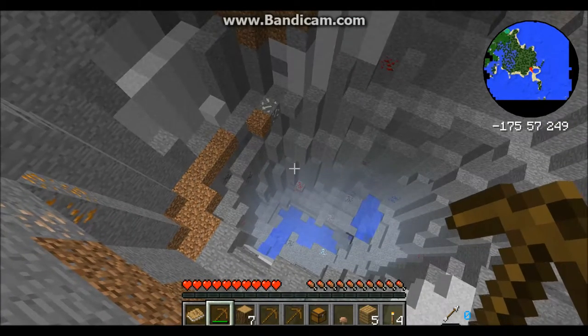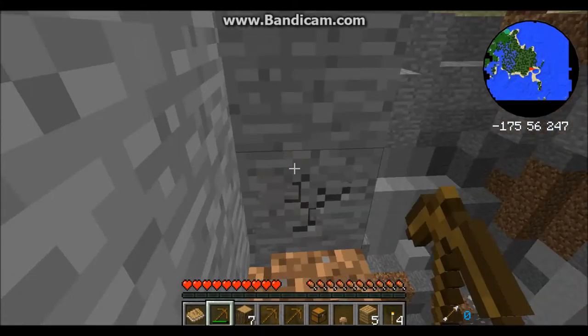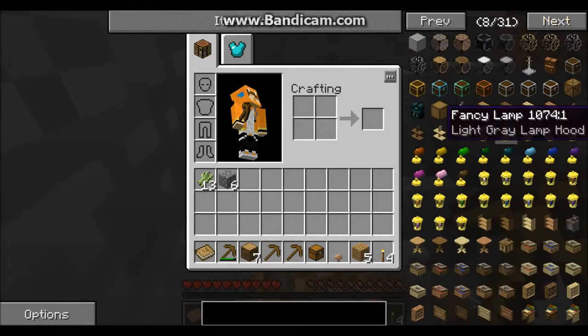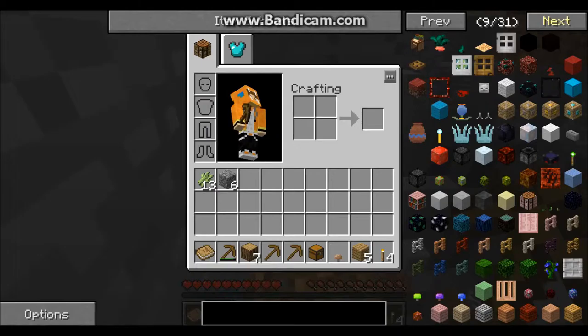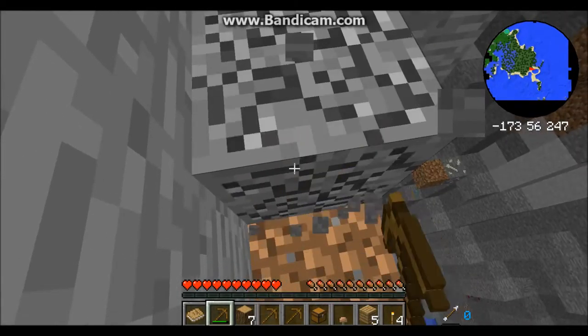Let's figure out where we are. There's iron right here. Hexxit is basically a mod pack with a lot of mods, including Tinker's Construct and other mods I can't think of at the moment. Caleb's also going to be making videos.